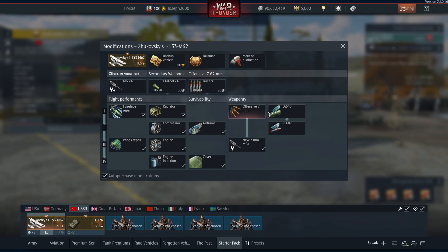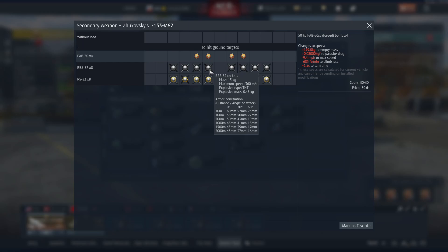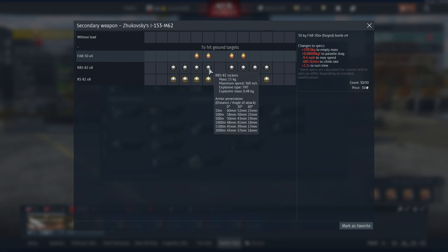If you want more detail, check the review linked in the description. But quickly: you get four 50-kilogram bombs, which drop as a pair; eight RBS-132 rockets — these are okay but feel a bit nerfed compared to before. For air threats you have RS-82 rockets, but I don't personally advise carrying these. They have very little explosive charge and very little penetration — they're for aircraft only. If you need to take out tanks, use the RBS rockets or use the bombs.